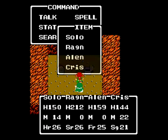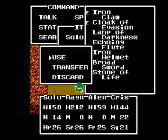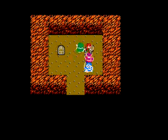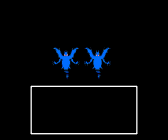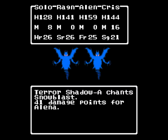Here we get the Stone of Life. If I recall correctly — I'm not 100% sure how it works — I think if you have it in your possession and you die, or you would die from an instant death spell, the Stone of Life will save you from dying, or maybe it puts you at 1 HP. I'm probably thinking of another game that has a similar effect. And here's another new enemy: Terror Shadow.